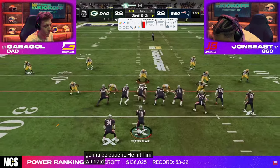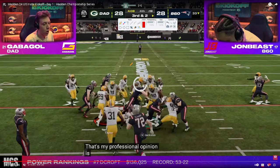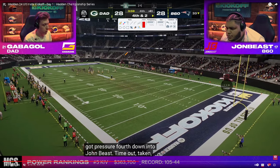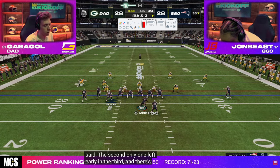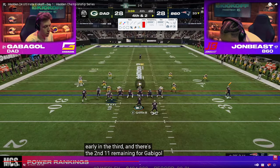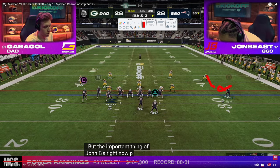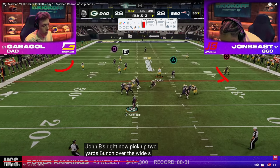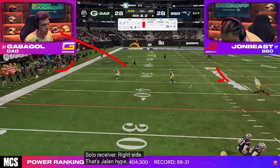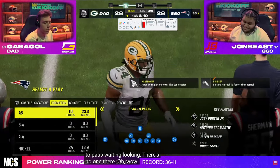Gabigol is basing out of cover zero — mainly man coverage beating combos. This is why he puts the zig right here — if Gab has this guy manned up, the zig is going to be open. It's cloud — going to send five out of a cover two shell. Now the corner gets wide open, but he gets a bad overthrow. Gabigol takes over.